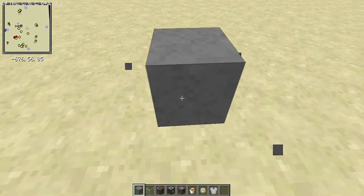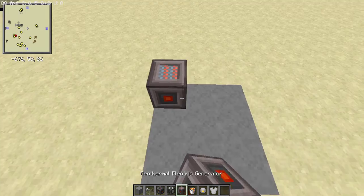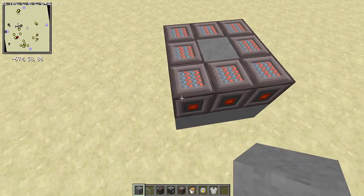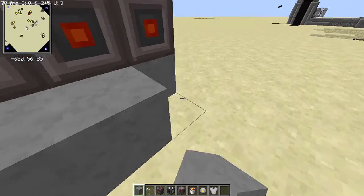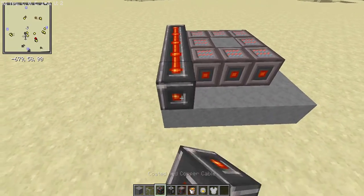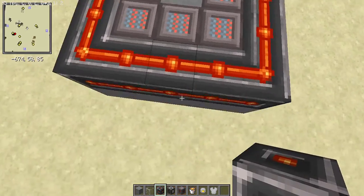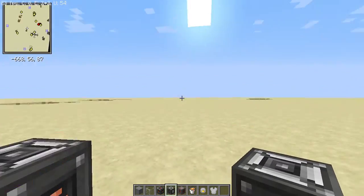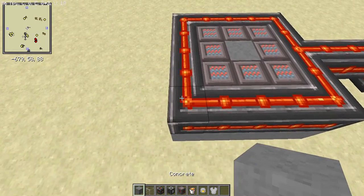Start out by making a 3x3 base and place down your geothermal electric generators on the outside. On the inside, place any block you want — you can place a water block if you want to, however if not, it's fine. Now around the outside put some coated red copper cables or normal red copper cables and extend them out, and on the end place an energy storage block or connect to your energy grid.